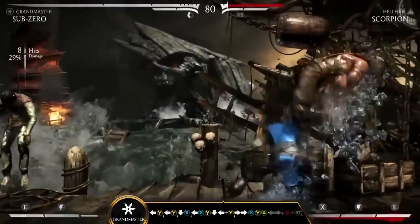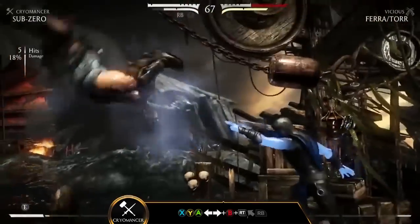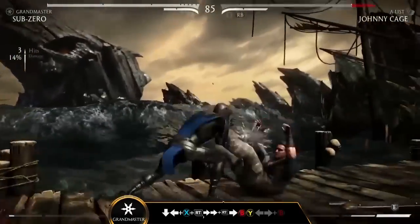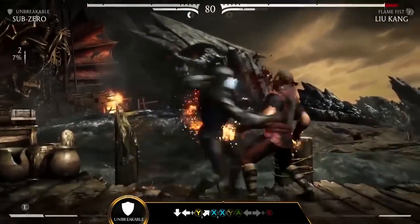Each variation allows Sub-Zero to control the tempo of the match: bring the pain in Cryomancer, lock down your opponent in Grandmaster, or trade blow for blow in Unbreakable.